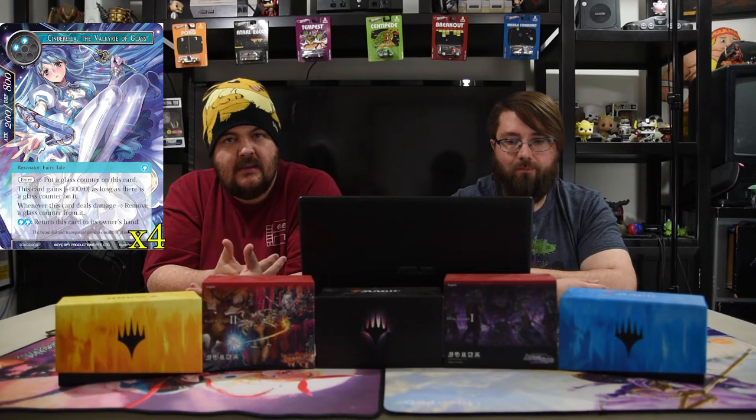The Mask Prince is a blue and black, 6/6. On enter, search your deck for Cinderella the Valkyrie of Glass and put her into the field, then shuffle. If you control Cinderella, you may instead choose a card from your Cinderella deck at random and put it in your hand. Tap: put a glass counter on Cinderella you control. He's also a two-drop, so you can get him off Air Valkyrie. Cinderella the Valkyrie of Glass is two blue for a 2/8 Fairy Tale. On enter, put a glass counter on her; she gets plus six plus zero as long as she has a glass counter. Whenever she deals damage, remove a glass counter; pay two blue to return her to hand. With the Mask Prince re-adding counters, she's always an 8/8. Since she's a two-drop, she can also be returned by Air Valkyrie.